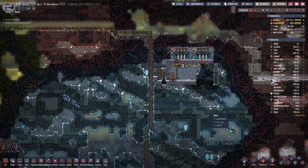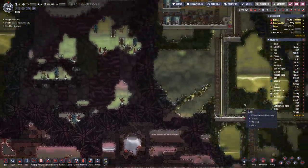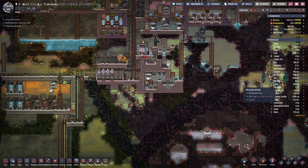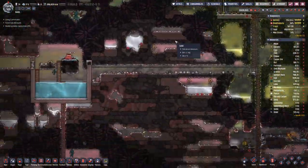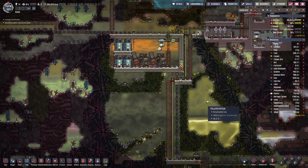Hello boys and girls, my name is Hotsasi and welcome back to Oxygen Not Included, where we are playing a waiting game for this iron volcano to become dormant so we can finish the setup without making a mess. Last time we had to save our oxygen production because water in here ran out, so we hooked up water from here and we should be good.